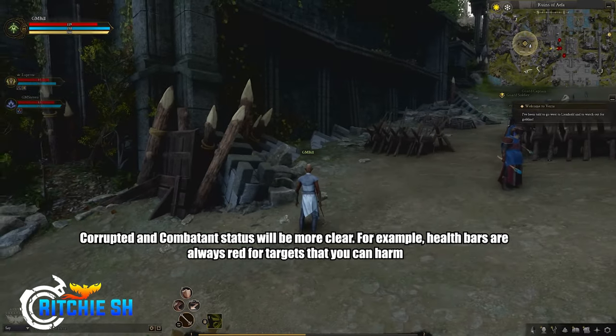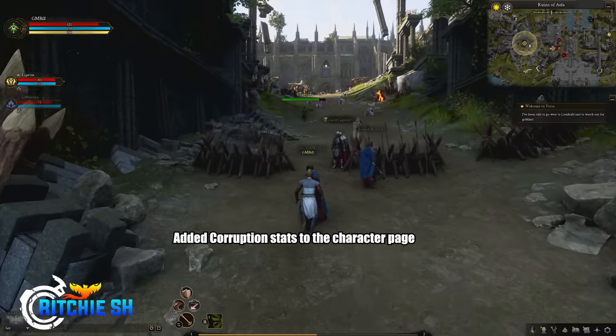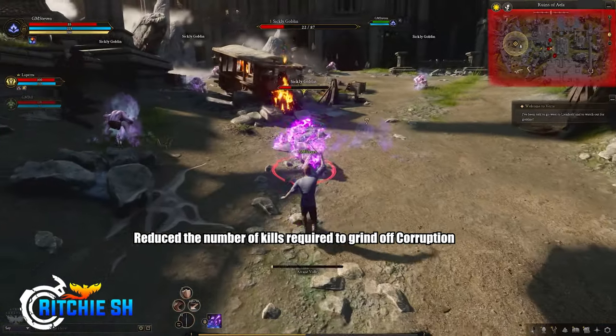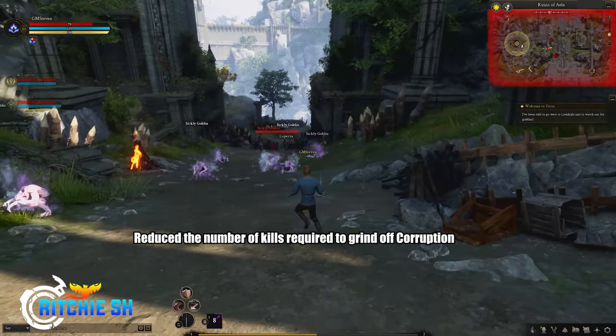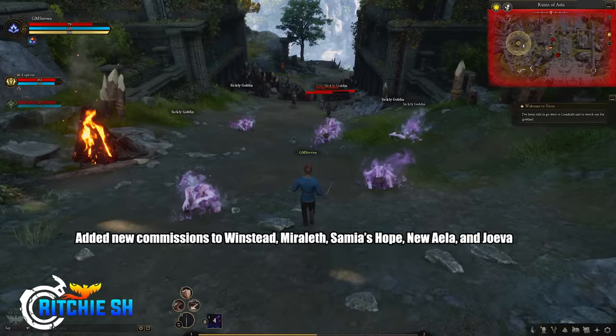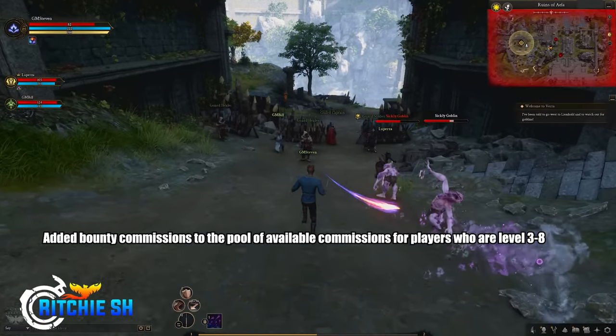Corrupted and combatant statuses will now be more clear — for example, health bars are always red for targets that you can harm. They added corruption stats to the character page and reduced the number of kills required to grind off corruption. Spoiler alert: it was a lot before.